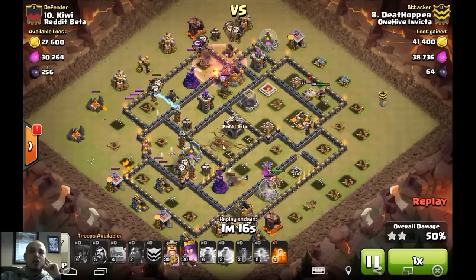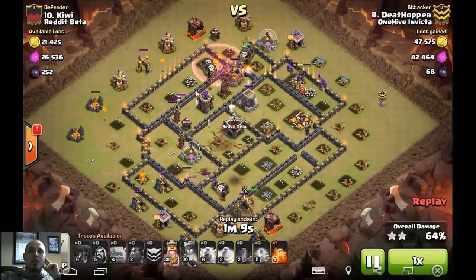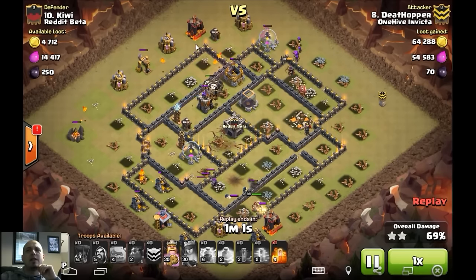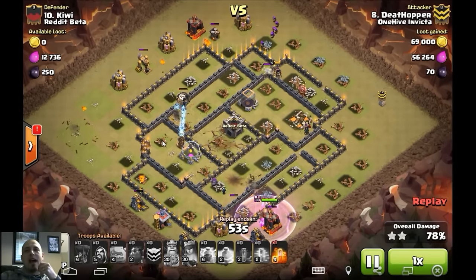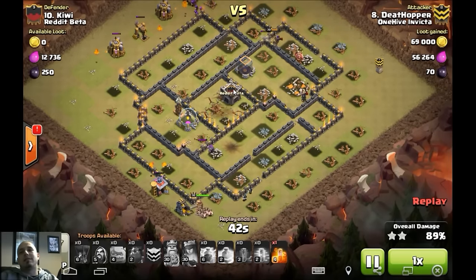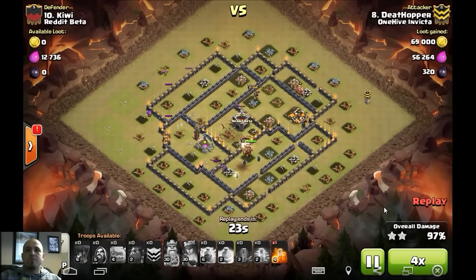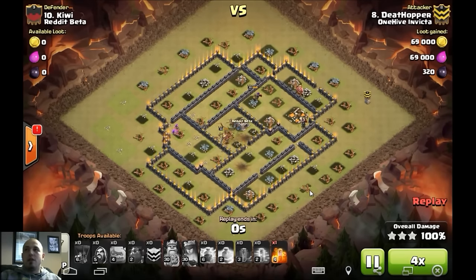The hounds get shredded quickly — he maybe could have gone a bit heavier with balloons on the backside rather than sending so many up to the air defense. As it is, balloons are slowly getting picked off one by one. Three or four more balloons on that backside and everything would have been dead already, but he's got so much cleanup around the base — the king is at full health with wizards in there, and one tesla doesn't stand a chance. Everything goes down, the queen finishes it off, and that's three stars in the bag for DeathHopper.